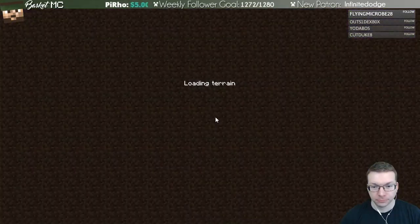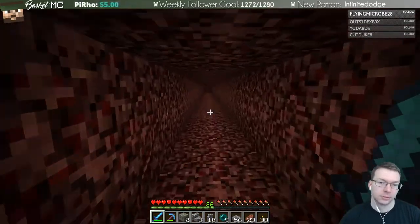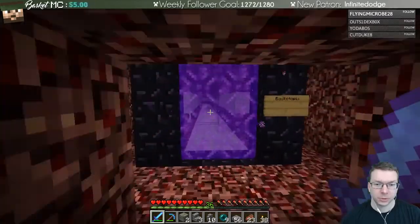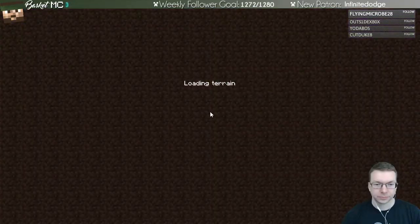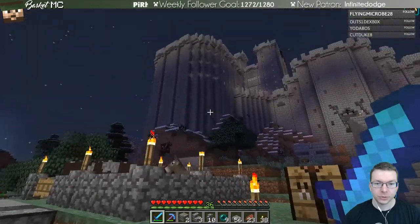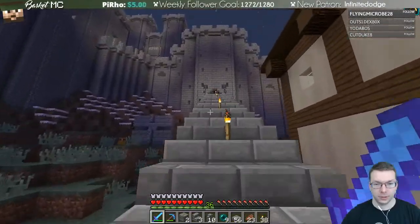Back this way — heading back to Basketopia. I have a map somewhere, probably in my ender chest. Basketopia — you saw a couple of buildings and a castle. It's almost day. Actually, I know what I can do: I can add in the windows into the back tower. That might be a good thing to do.